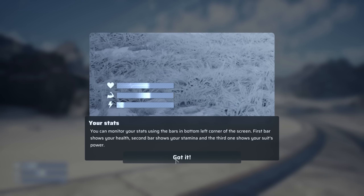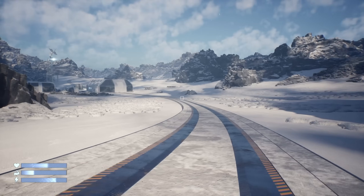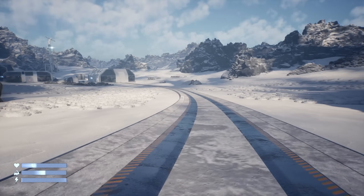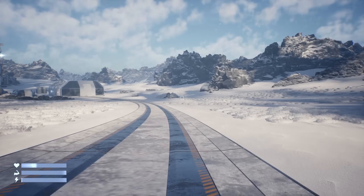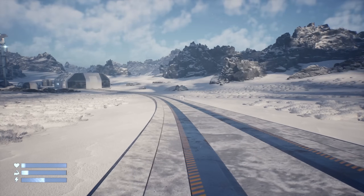Here you can monitor your stats using the bar on the bottom left corner of the screen. The first bar shows your health, the second bar shows your stamina, and the third one shows your suit's power. We can run, crouch, and jump.